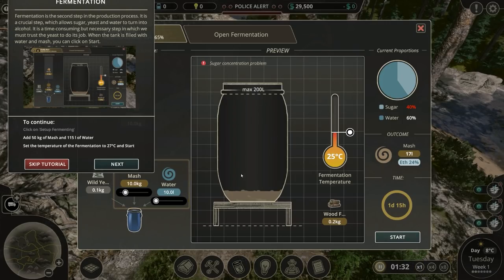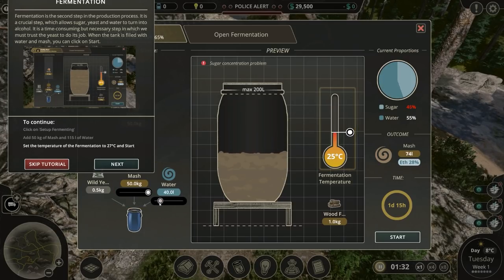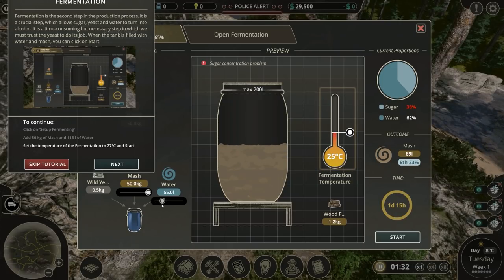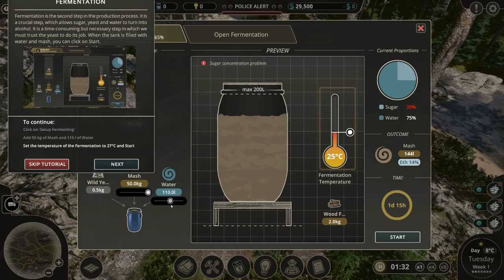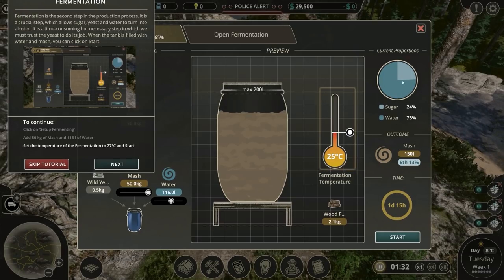Good grief, this is quite in depth. Look at that - you can add different stuff. Add 50 kilograms of mash. Look at that - it's filling up as well. Then water - 115 litres of water. We can see the different proportions. Set the temperature to 27 degrees - controlling all of this with very basic equipment in the middle of nowhere. That is surely a skill. Set the fermentation to 27 and start.